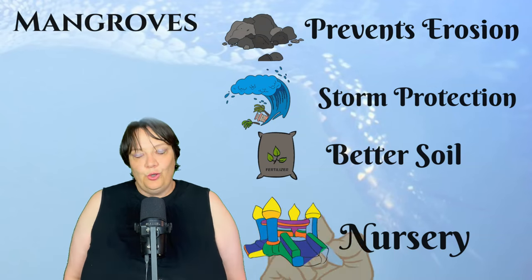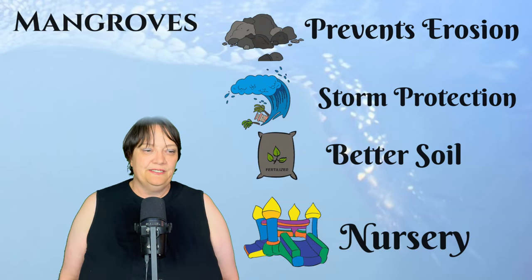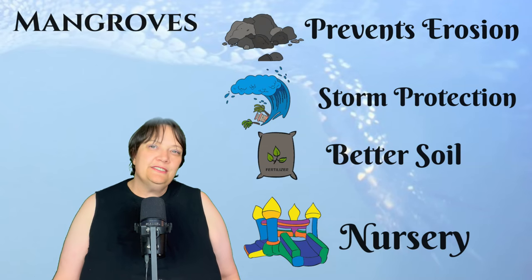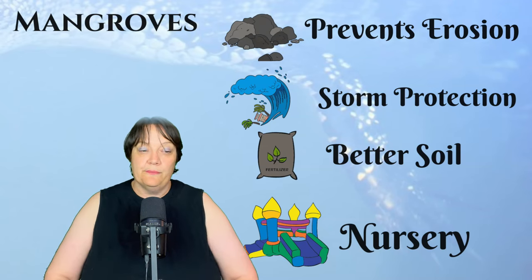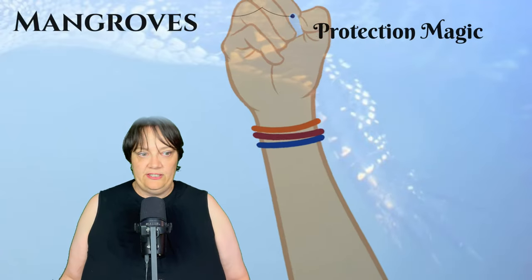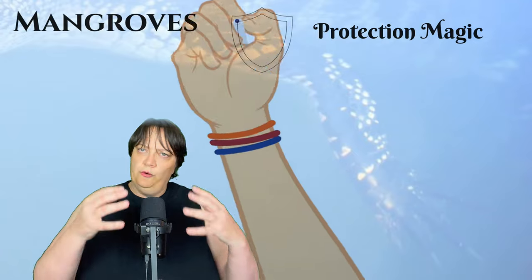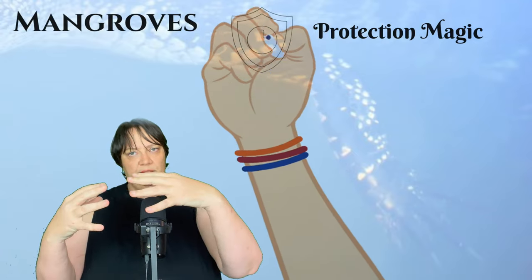In short, these are quite incredible trees — but this is a fantasy worldbuilding channel. What does it suggest to us if we look at the magic of a mangrove? First, that protective element — both protection against the storm and the nursery protection of protecting young life — suggests a protection-based magic system, maybe based on sympathetic magic: as the roots protect below, so they protect something else.